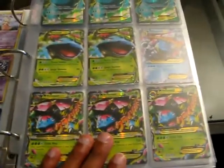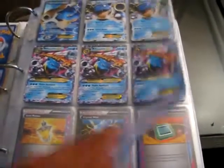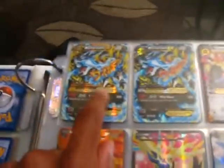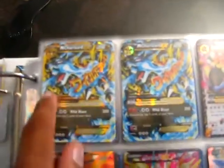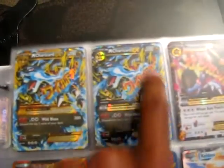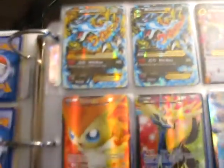So we got three Full Art Venusaur EX, two Regular Art, three Megas, one Full Art Blastoise EX, two Regular, three Megas. Mega Charizard — this first one right here is the Secret Rare. I see how it's all gold right here, and this one's just like regular. They're both in spectacular condition, unplayed, but this first one right here is actually the Secret Rare if anybody's looking for that. I can't really get into that number but that one's the Secret Rare.